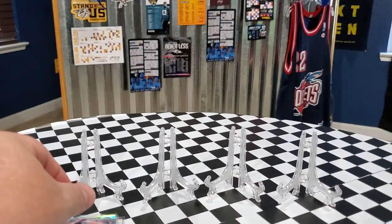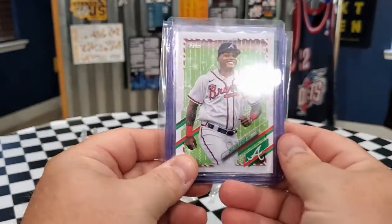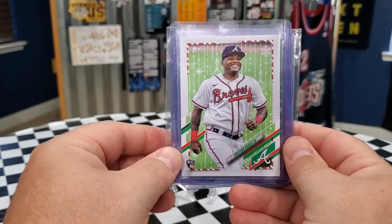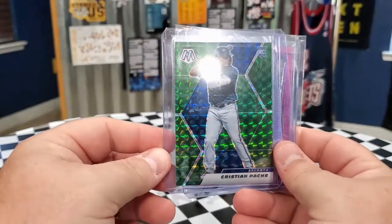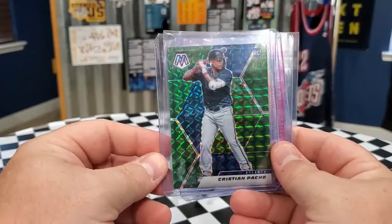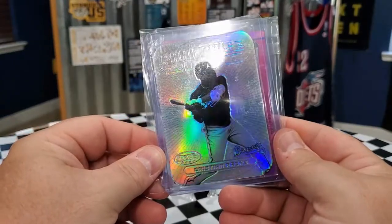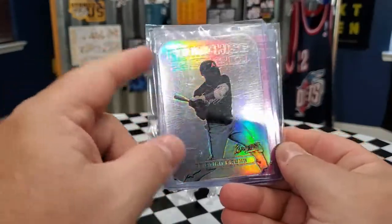I've been getting some Topps Rookies, but I haven't picked up the Holiday ones yet. So this is the Base Holiday. I'm looking at some short prints as well, but I figured I'd snag this since I got it for under $2. So we got the Holiday Base right there. We got the Green Mosaic — another great pickup, card looks amazing. We got this Bowman's Best. The case is scratched up so it's not going to do it justice, but it's the Franchise 2020. This card is sweet — you can see it's a die cut with rounded corners.